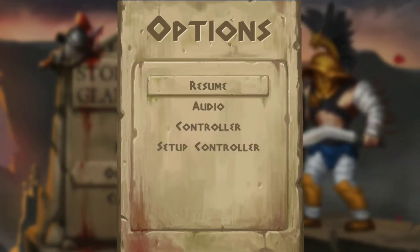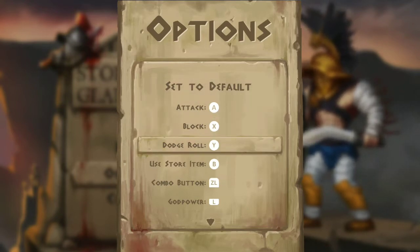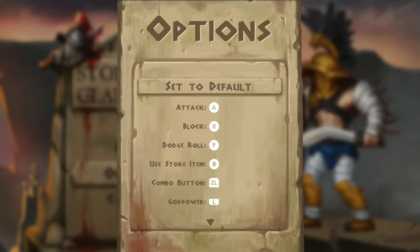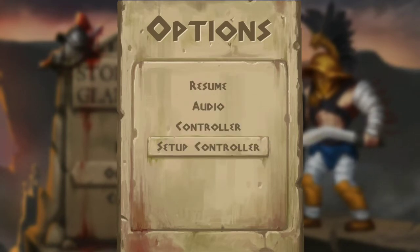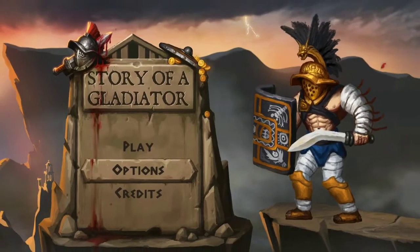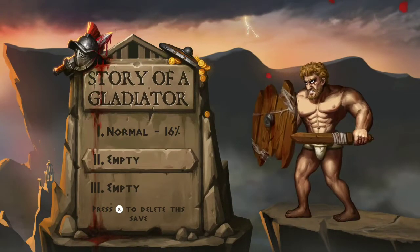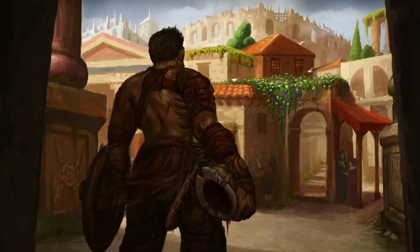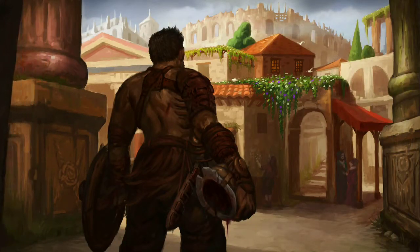So we've got options, we've got audio options, pretty straightforward controller options. Let's try to assign different buttons — I probably should have not done that. Oh, there we go. Or you can set up a controller if you want. We're going to do play and go off my save game.